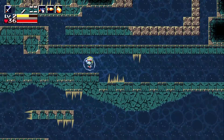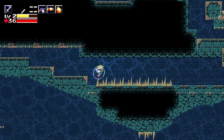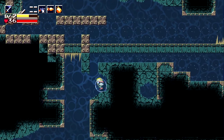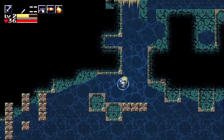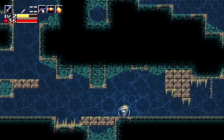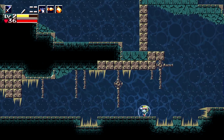So you gotta carefully avoid all these spikes. I'm avoiding them by jumping and pressing directional buttons to influence which way I'm going when the water current hits me. Jump into the current, stay low, jump.